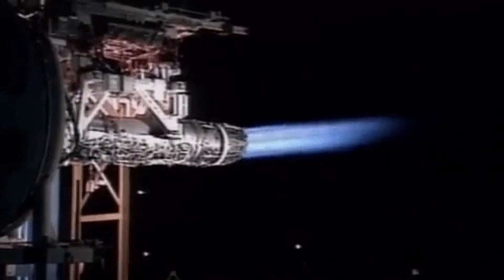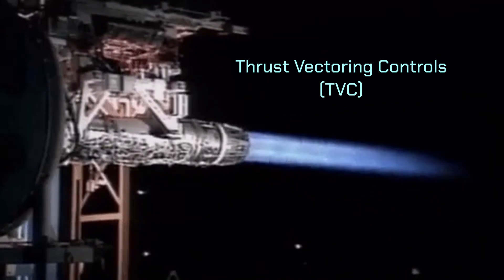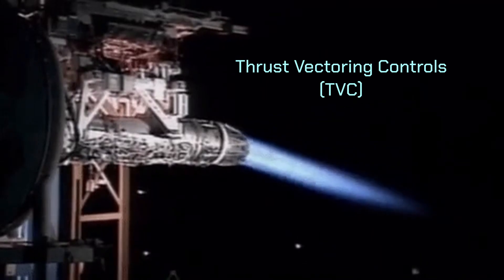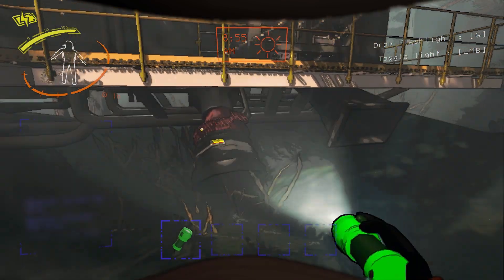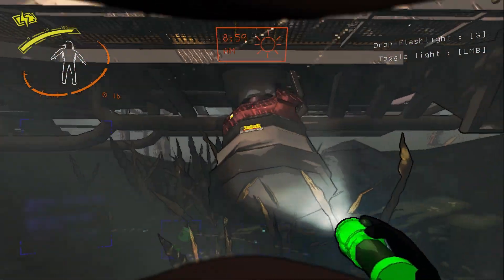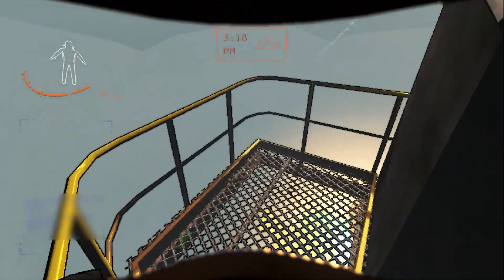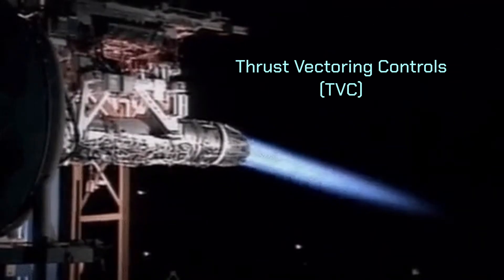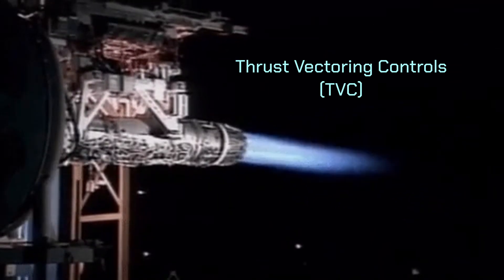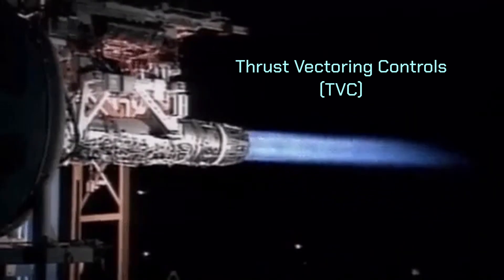The other way of changing the dropship's flight direction would be thrust vectoring controls. These systems angle the nozzle of the engine slightly to change the direction of its thrust, which can then be used to control the ultimate direction of the ship. If the dropship's engines are capable of rotating far enough to face backwards, they could provide thrust to move the ship forward, although we don't really see this during takeoff in the game. Another issue is that unless the engines are rotated significantly, the adjusted thrust would only produce slight forward motion.